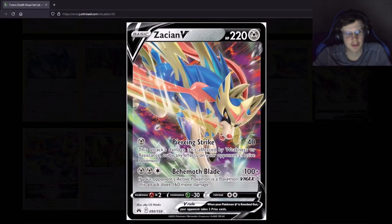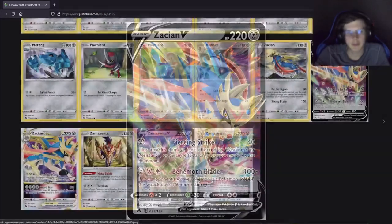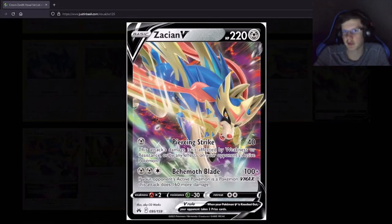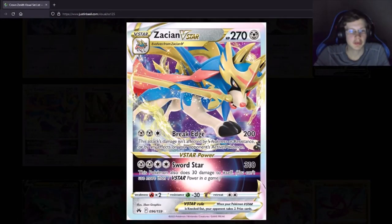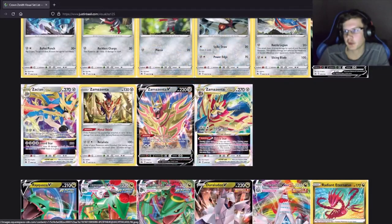This is a different Zacian — does 200 damage, or 260 damage to Vmax, I guess that's kind of good. Who's gonna be playing this over the other Zacian V though, honestly? And then the Zacian Vstar does 310 damage — that's a lot. Though I think Zacian V-Union does like 340.